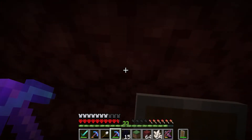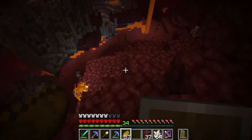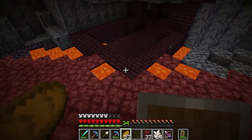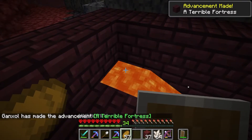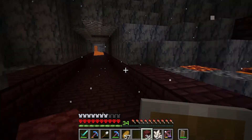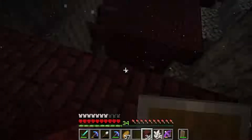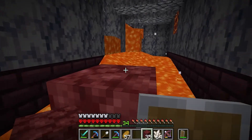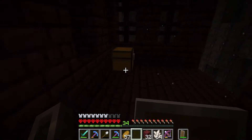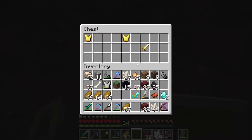This looks promising actually. That is exactly what we're looking for — that is perfect. Kind of surprised it's inside a basalt structure, but eh, I guess it works. Maybe not have lava-filled stairs — that would probably be a good idea. I just realized I have to watch out for wither skeletons. Let's first kind of close off some of the gaps. No blazes yet, but definitely getting myself some goodies.